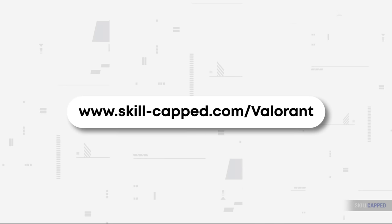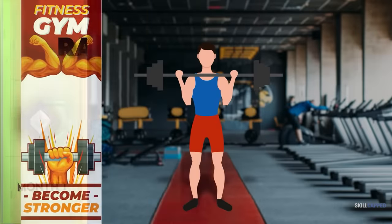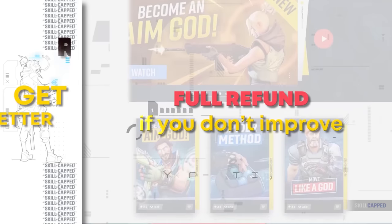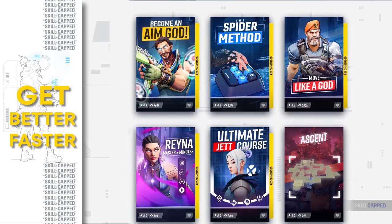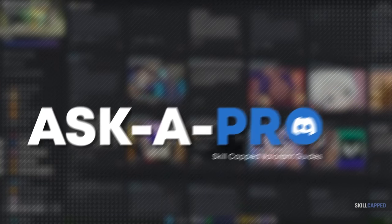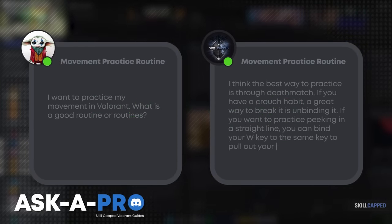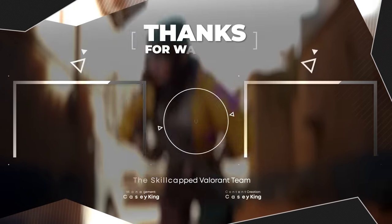Before we wrap this up, let's tell you a little bit more about Skill Cap. We offer a 5-division rank-up guarantee, which is a pretty crazy thing to offer — kind of like a gym membership guaranteeing you'll get ripped. But we've offered this for years because our service really does work. We produce by far the largest catalog of premium Valorant guides on the internet, with over a thousand guides curated into over 50 courses, and we add new courses every month. We also have a direct line of communication with subscribers in our Discord, where you can get connected to some of the best players in the game who will respond to every question you ask. Sign up today for as little as $6.99 a month if you're serious about improving your game.